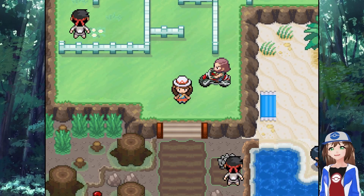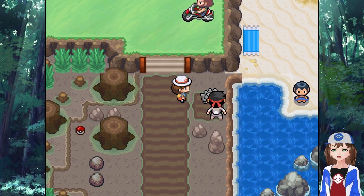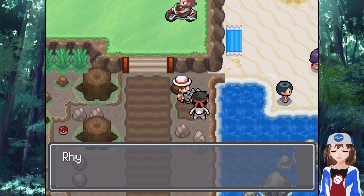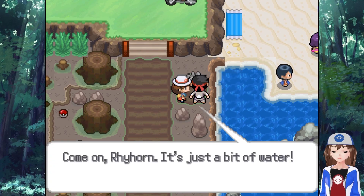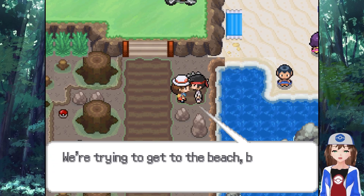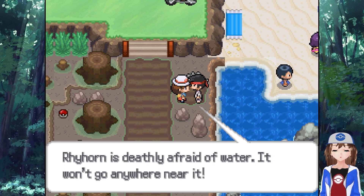All right, let's finally get to Fuchsia City, shall we? I'm pretty sure this is a Rhyhorn. Hello, it is a Rhyhorn. Rhyhorn looks worried about the water. Come on Rhyhorn, it's just a bit of water. Oh, this is no good. We're trying to get to the beach, but Rhyhorn is definitely afraid of water. He won't get anywhere near it.